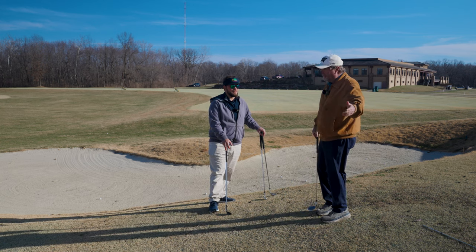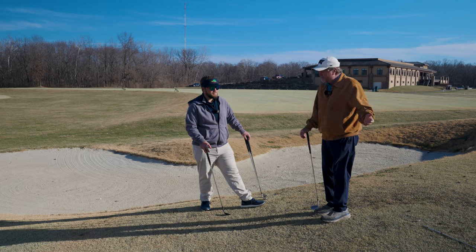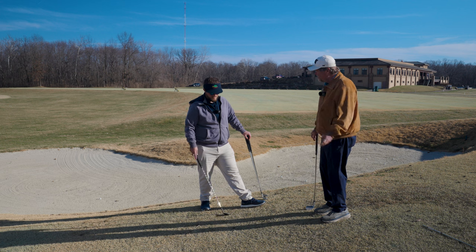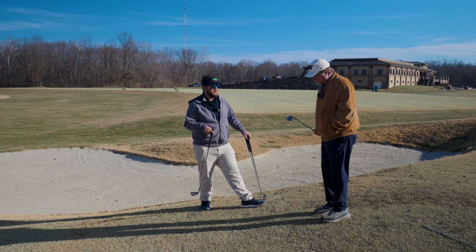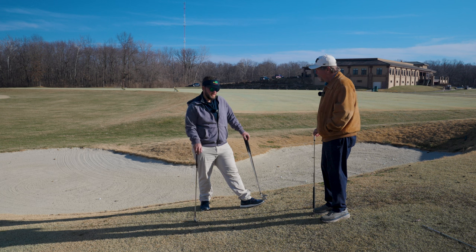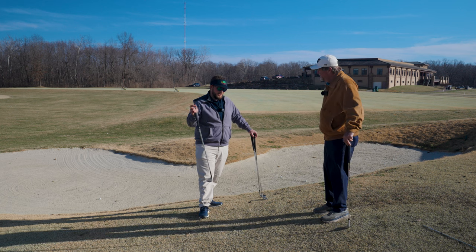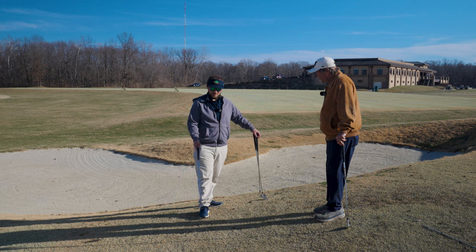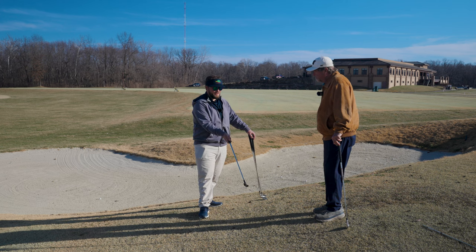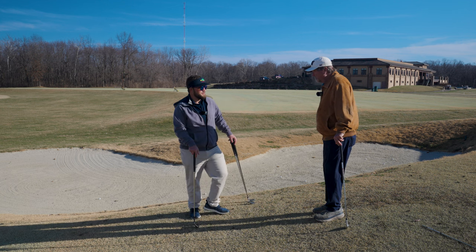Every slope's different — just like we talked about with aim point putting, you've got one degree to maybe 30 degrees. So I have to take a practice swing on the slope I'm on to determine that precise low point in my swing. For uneven lies, it's all about taking good practice swings to find your low point — then you're golden. You find your low point and you also practice how hard you want to hit it at the same time.